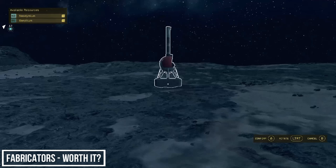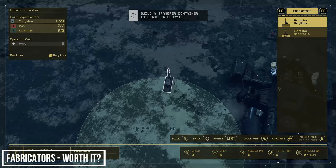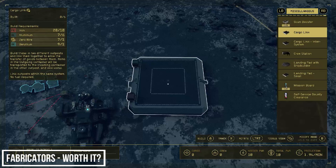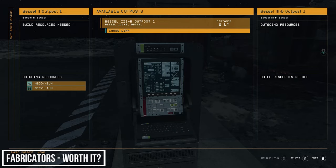We don't have either neodymium or beryllium back at Vessel 3B so let's take both. You know the drill by now: extractor 1, extractor 2, build a storage container, link those up, build your power units, build your cargo link, link that up, then head to the control console and send this to Vessel 3B.